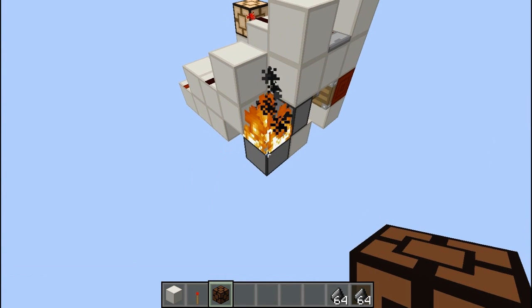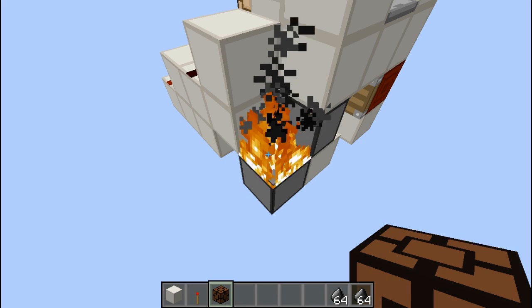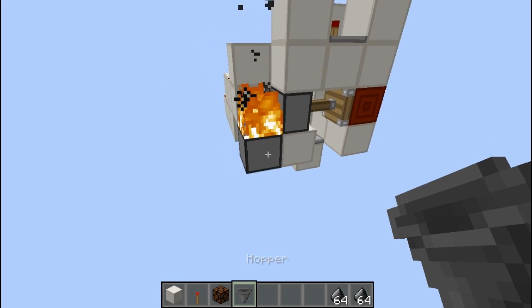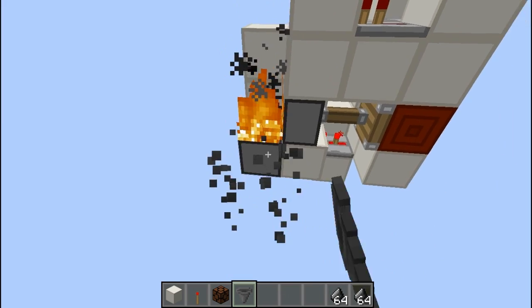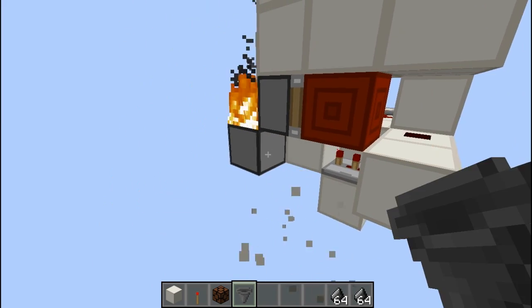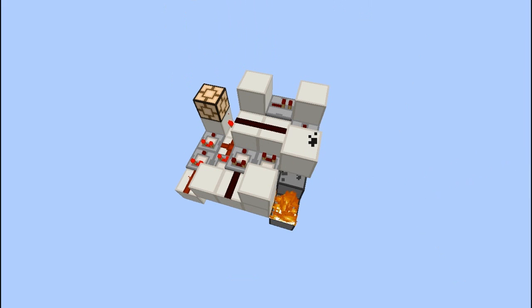Bear in mind if you have this running all the time you're going to need a fair bit of flint and steel, because flint and steel does actually wear down. You might want a hopper going into it with more flint and steel if you're using this all the time. You could put one here and put a chest above it, or if you don't want to use any more space you could just put a hopper down there and fill it up with flint and steel.